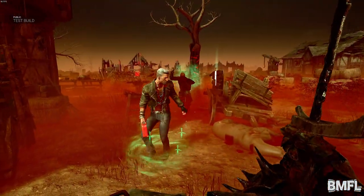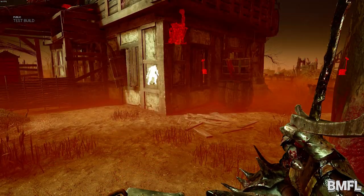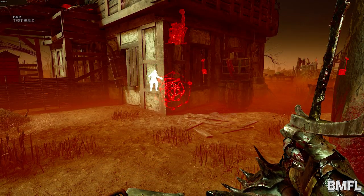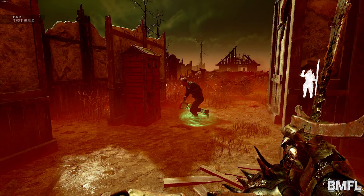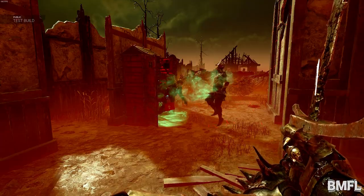If the hunted survivor is successfully hunted by the guard, they will lose a health state and the guard will disappear. When a guard downs a survivor, the knight receives a Killer Instinct notification. If a survivor enters a locker while being hunted, the guard will pull them out of the locker and alert the killer with a loud noise notification.